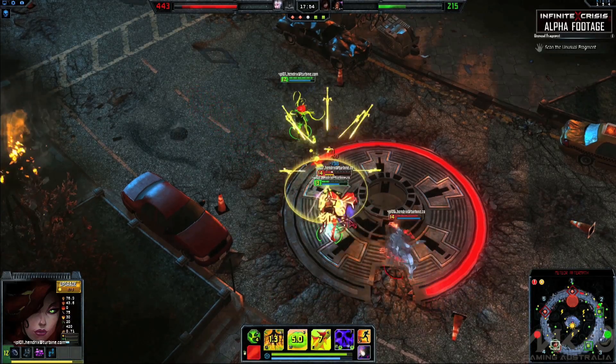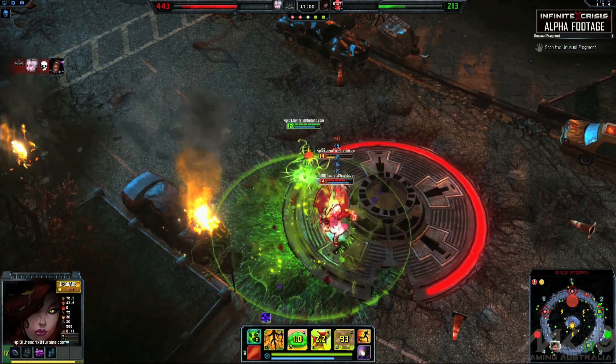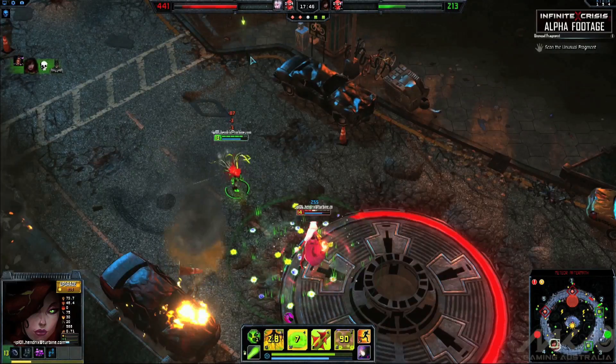Poison Ivy is a flexible supervillain who can be both a supportive teammate or a ferocious damage dealer. With her nasty AoE damage and supportive kit, Poison Ivy can be utilized in a variety of roles.